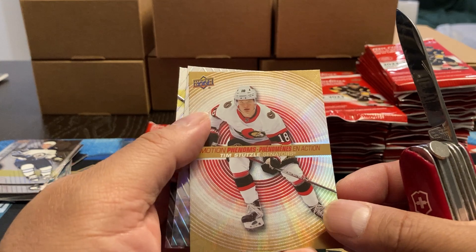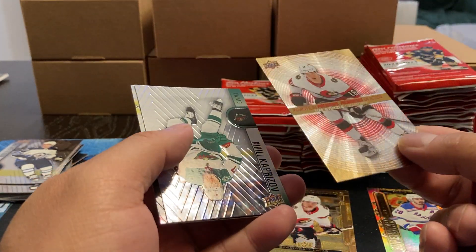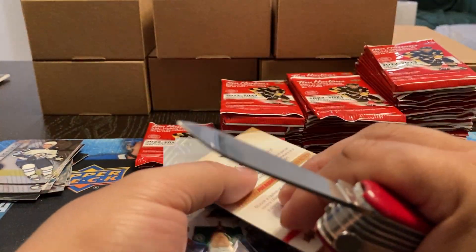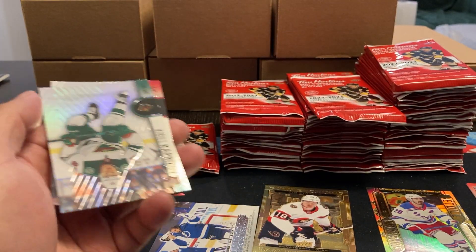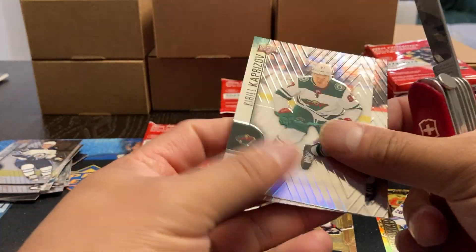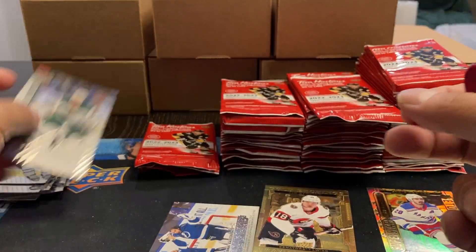In Motion Phenoms — Tim Stutzle. So this is definitely the Tim Stutzle box. Yeah, it's a textured card. I'm just kind of curious how many of that. So that's six subsets. And we got Kaprizov, Sebastian Aho.